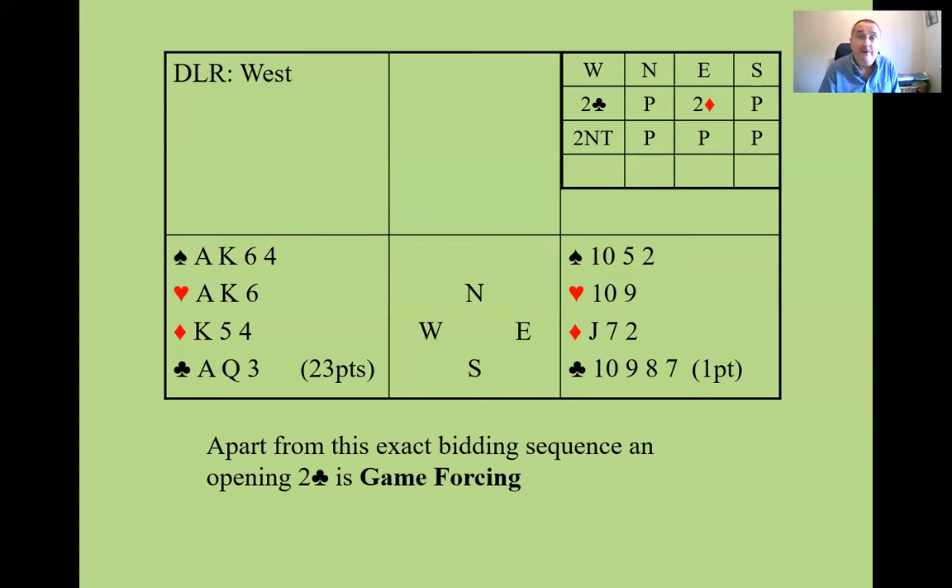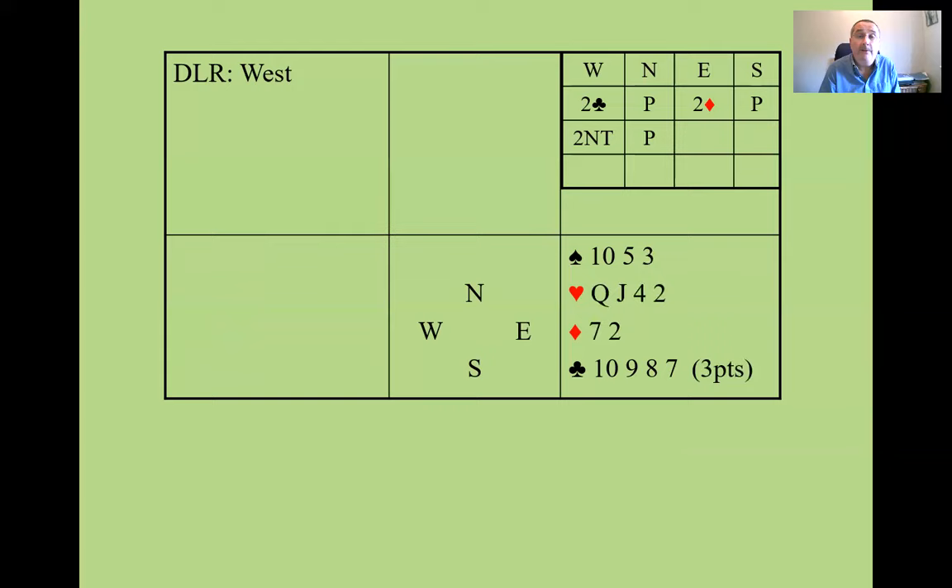Let's have a look at this one. Your partner opens two clubs, you bid two diamonds, and your partner bids two no trump — so they've got a balanced hand with 23 or 24 points. I've got the first poll of the evening: what do you think East should bid with this hand? Have a little think about it — I'm going to launch a poll.